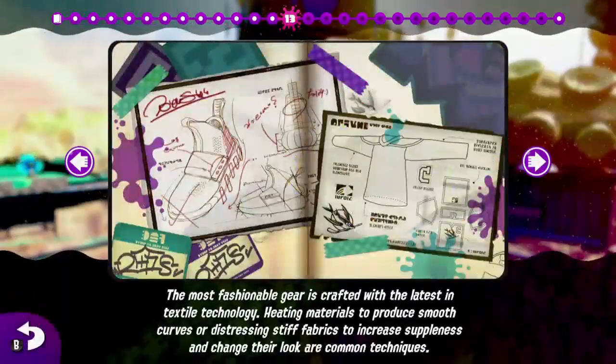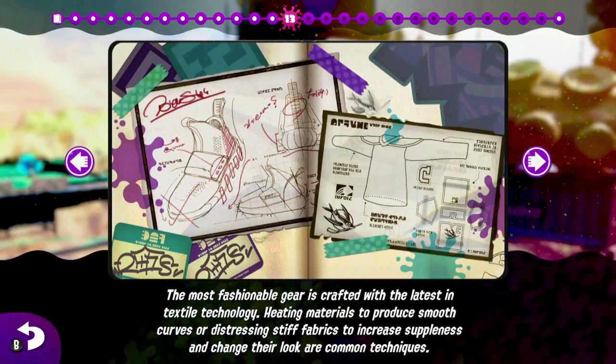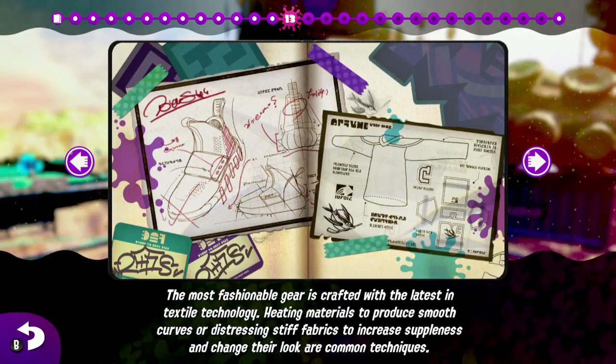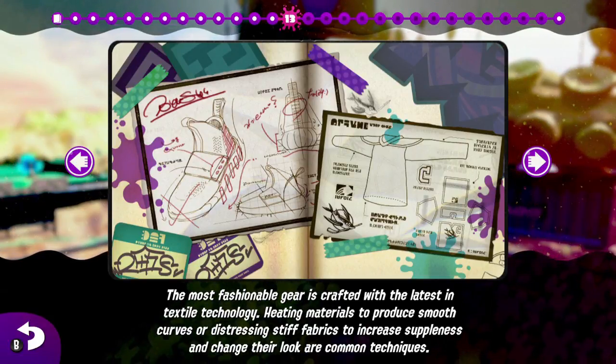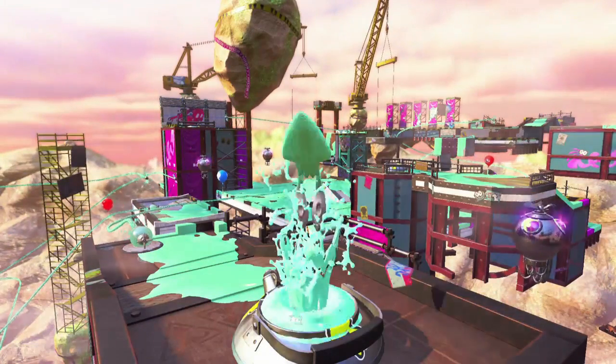"The most fashionable gear is crafted with the latest textile technology. Heating materials to produce smooth curves, or distressing stiff fabrics to increase suppleness and change their look, are common techniques." Our next level is the Parking Garage.